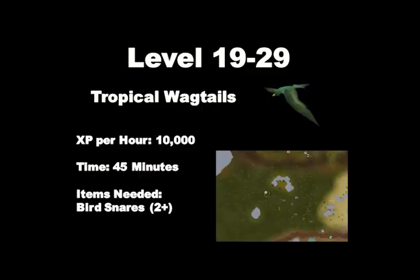From level 19 to 29 we are going to be hunting tropical wagtails in the Feldip Hills hunter area. The XP per hour is a bit faster, and remember once you reach level 20 hunter you can use two traps at once, so bring more than one bird snare. It will only take about 45 minutes to reach level 29. Just lay down your traps and wait for the birds to enter them - it is a very easy method of training.